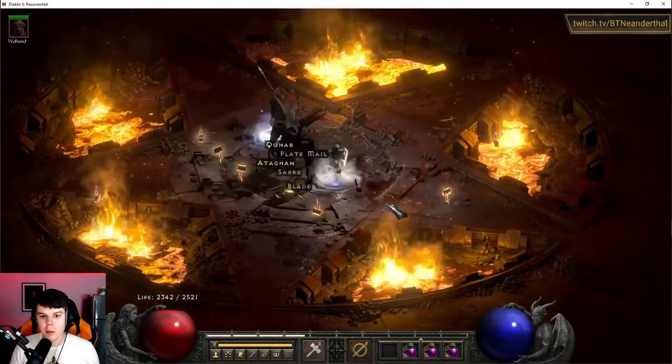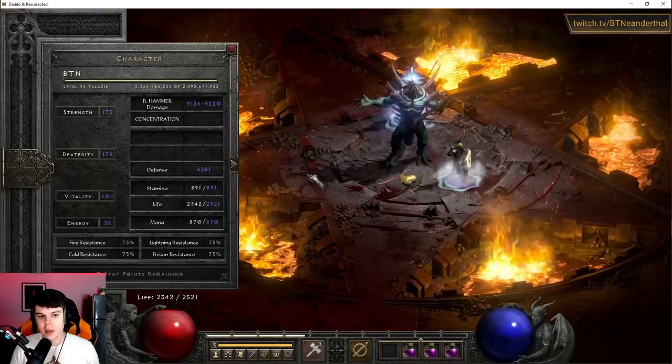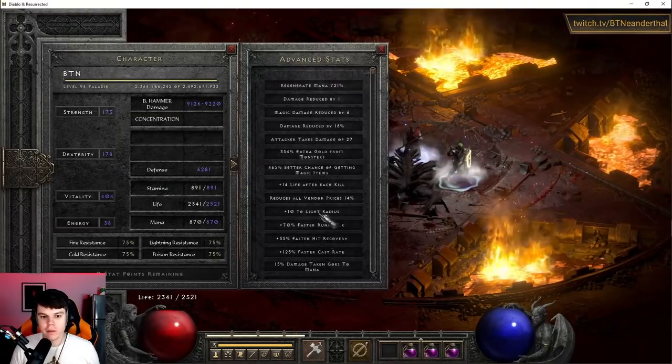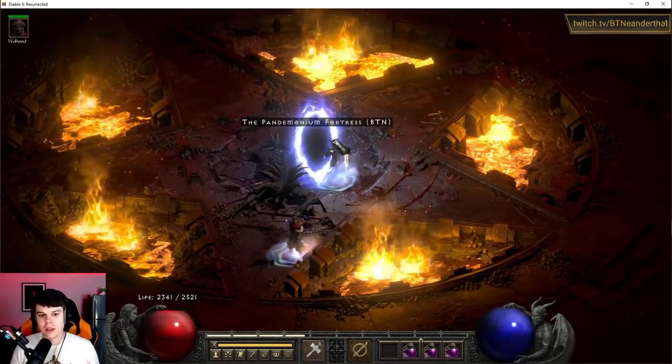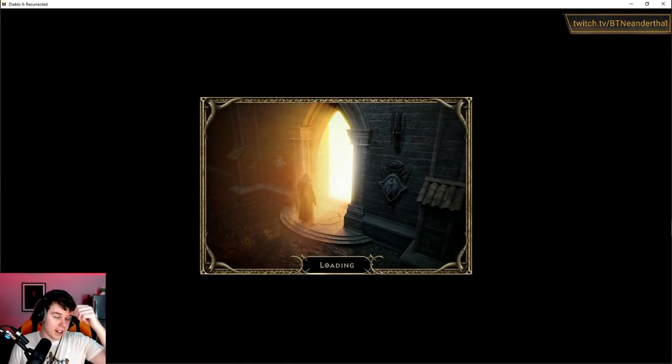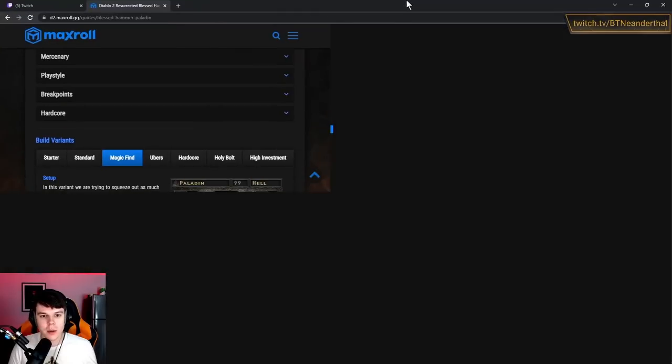Just remember your hammers have a duration. Look at all those items dropping because we have 465 magic find right now. That's my favorite play style — I absolutely love it. You can take that build almost anywhere; it's fantastic.